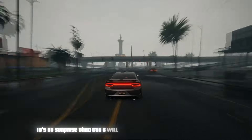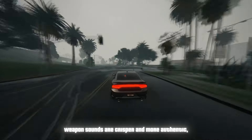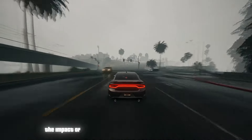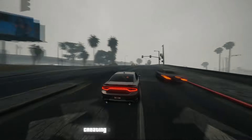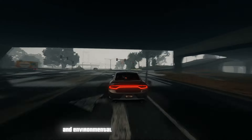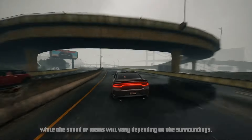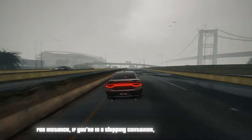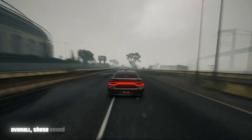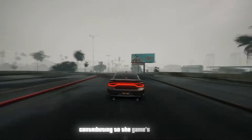Regarding sound design, GTA 6 will feature more realistic soundscapes. Weapon sounds are crisper and more authentic, with increased volume for a more immersive experience. The impact of bodies hitting the floor will have a deeper thud, police sirens will reverberate off buildings more realistically, and sounds will vary depending on surroundings — for instance, in a shipping container, sounds will echo more. These enhancements aim to emulate real-life scenarios more accurately.